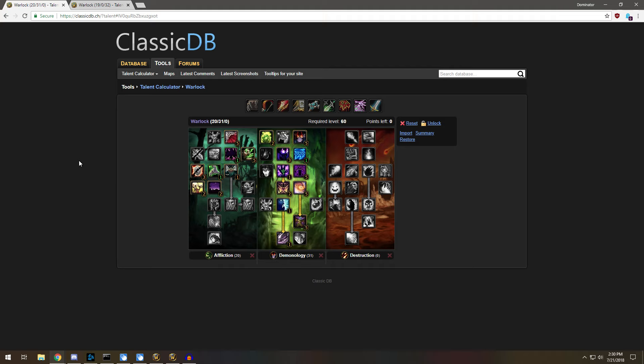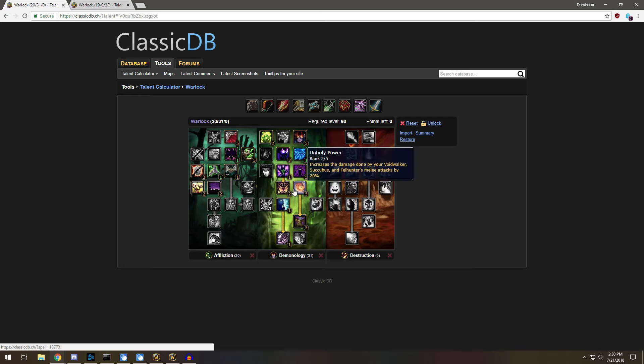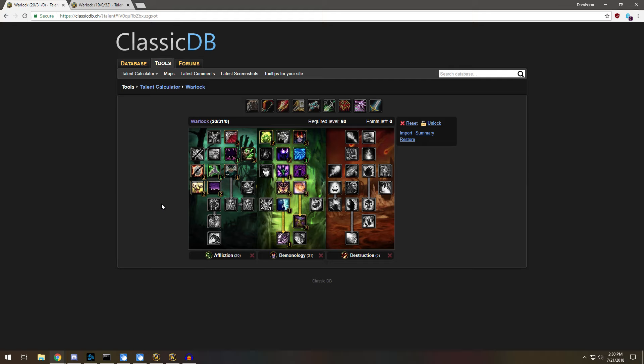The first build I'm going to start off with is a Soul Link build. What Soul Link is, is when 30% of all the damage you take is basically transferred to your pet. So if you have a Voidwalker out, Voidwalkers generally have a lot of health and a lot of armor, it's going to be split between you and your Voidwalker. We also have the Improved Voidwalker talent. Basically this spec is very good for dueling and 1v1s.